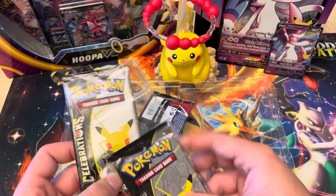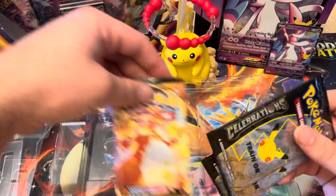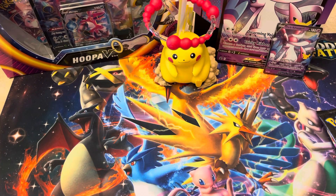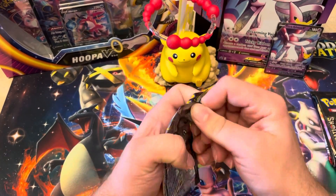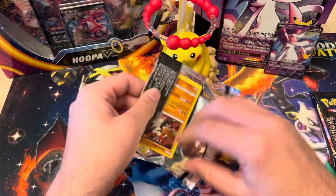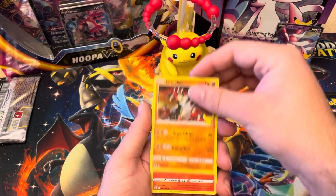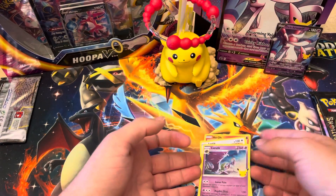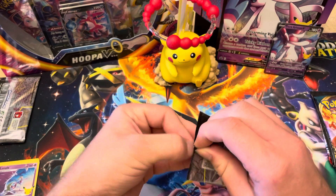I'm going to get this Sylveon sleeved up and put in the back since it's our only major pull and we haven't done anything too crazy yet. We have two Celebrations and a Battle Styles, and two Celebrations and a Darkness Ablaze — we'll keep them in that order. Is today the day we pull a Level X? I sure hope so. There's the code card. We got Groudon, Lugia, and Lunala — nothing crazy in the first pack.